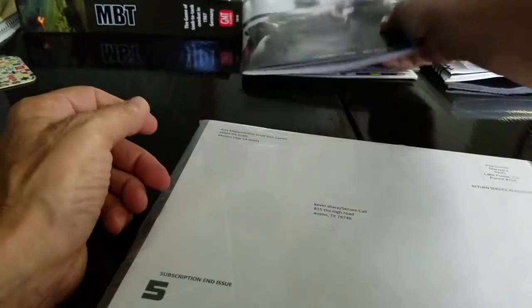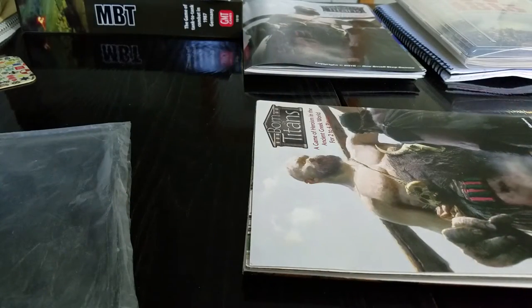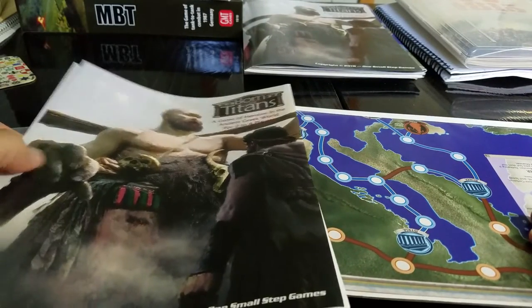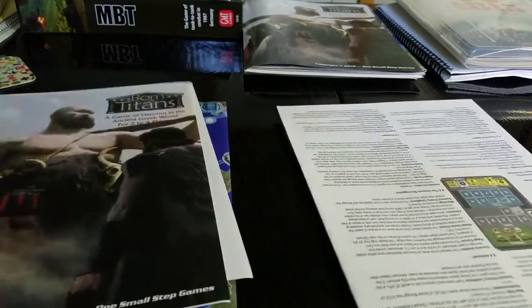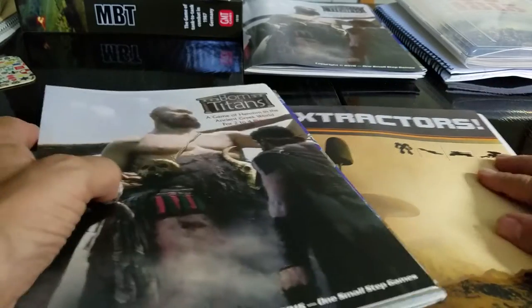So those are the two games that came in from One Small Step Games — they also run the Ares magazine thing. This is how it came — kind of open. Wait, I've got another copy of this — are you kidding me? I thought this was the Ares magazine but they actually sent me two copies.